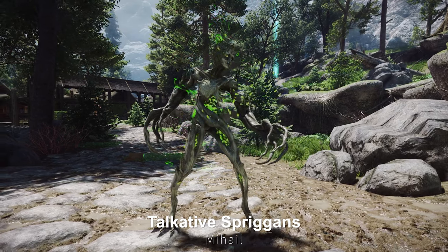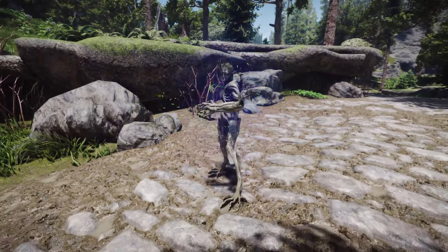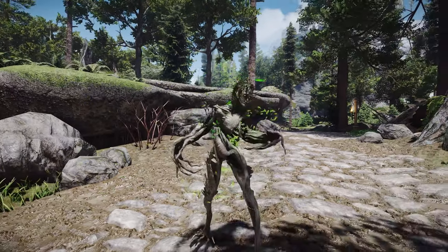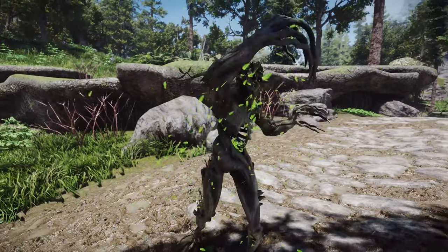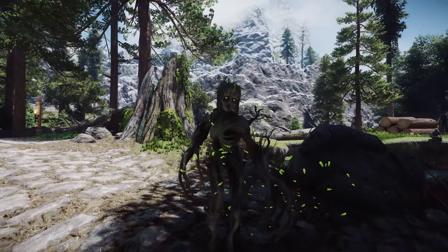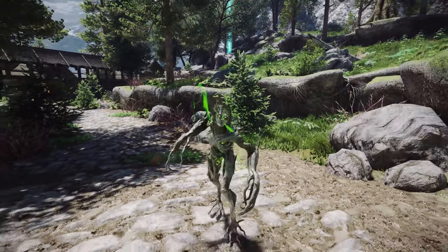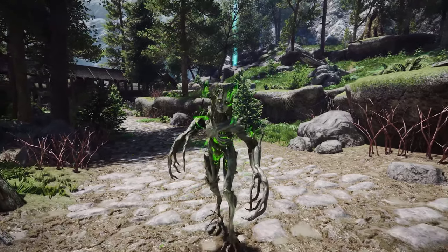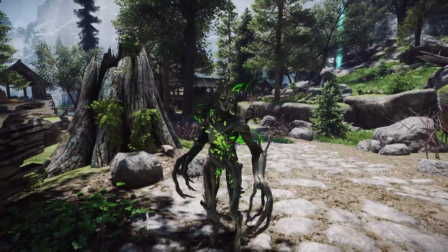Next up is Talkative Spriggans, a mod that adds 13 new immersive dialogue lines to the enigmatic forest spirits. "The laws and nature have found you guilty, and I will fulfill their mighty will." This makes battles with Spriggans more colorful, iconic, and distinctive. "You desecrate the very elf-borns you thread on, mortal."